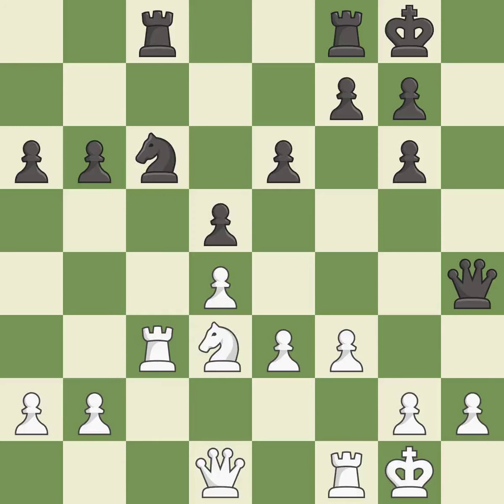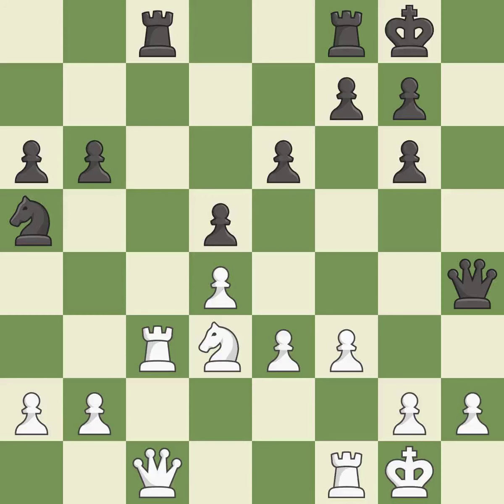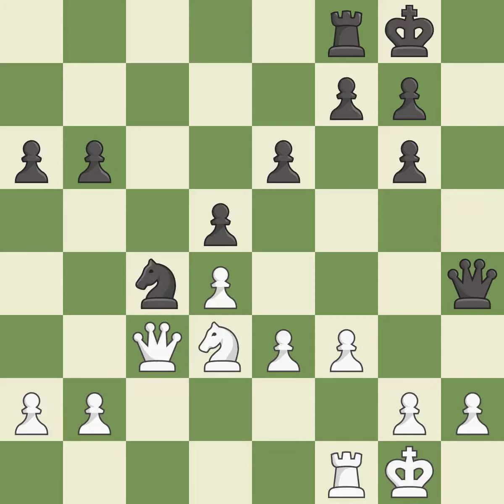This offers an equal trade of pieces — it is best. This develops a queen off its starting square, getting it into the action — it is good. After all captures, this is an equal trade — it is good. This mobilizes the knight, allowing it to control more of the board — it is best. This overlooks a better way to defend a pawn that was under attack — it is an inaccuracy.